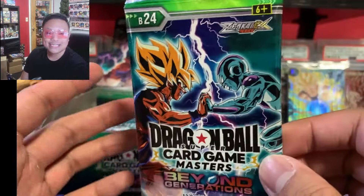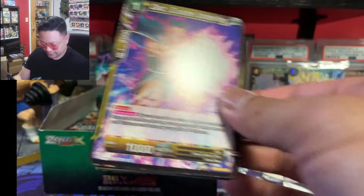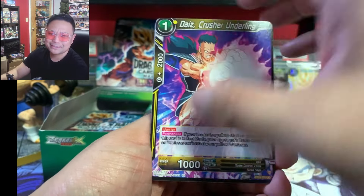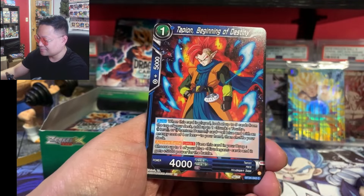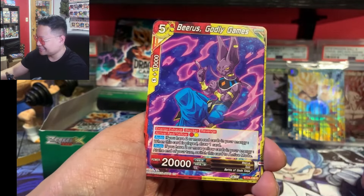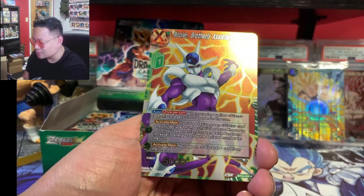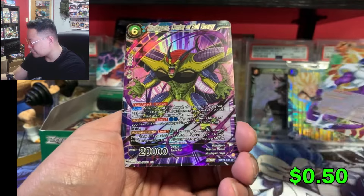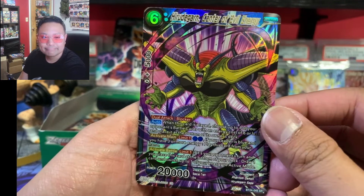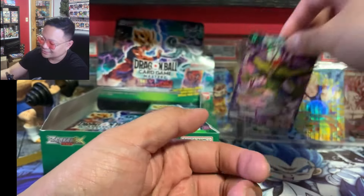Hopefully you guys are having an awesome day or had an awesome day already. Let's see what we can do — can we pull a God Rare, can we pull a Seeker Rare on our last box? Beyond Generations, come on, this box has to make up for the other ones because we have not pulled anything great. We got Cooler Brotherly Assistance and an SR — not the best SR. I am tired of Hirudagarn, I don't want to see him anymore.